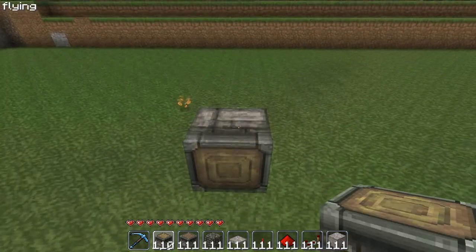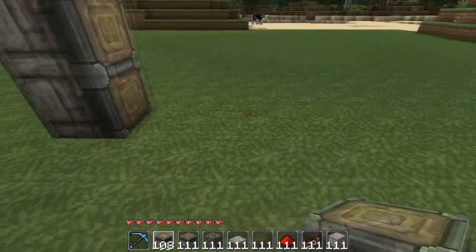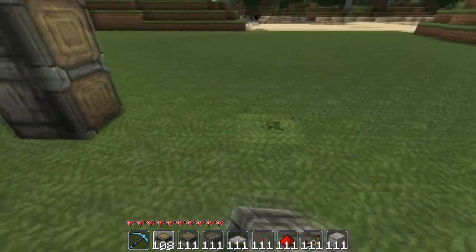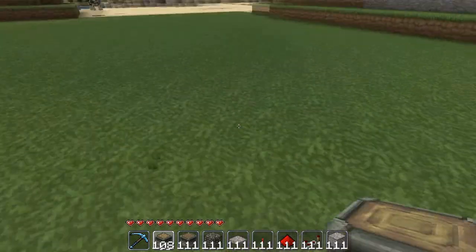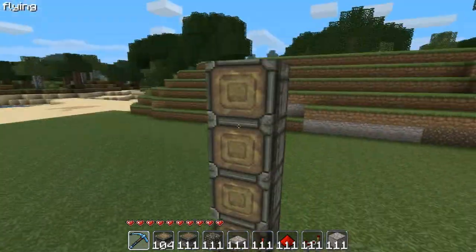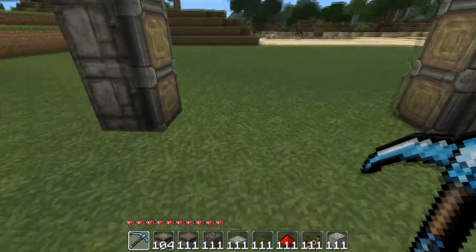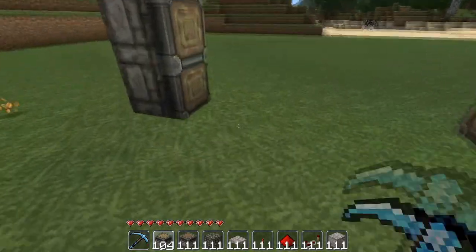First thing you're gonna want to do is stack about three sticky pistons up like this, and then count four blocks away — so that's four grass blocks — and then basically four blocks away, place three pistons just like that. So: one, two, three, four, and three and three.